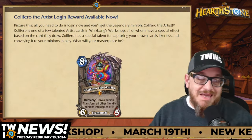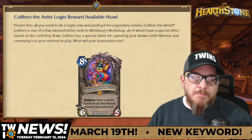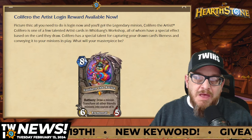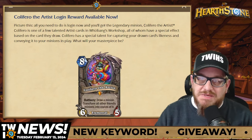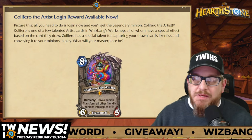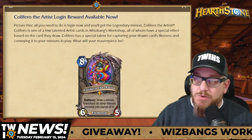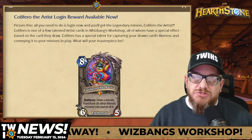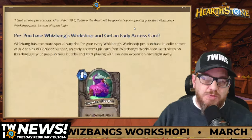Everybody got today the login reward. Coloferro the Artist is the card that everybody got today. It's Draw a Minion, then Transform all other friendly minions into copies of it. If you have something crazy big in your deck and a bunch of minions on the board, they will all turn into that minion, which could be pretty busted. I cannot wait to see what people do with this — it's going to be broken.